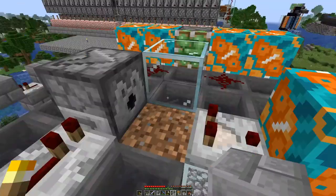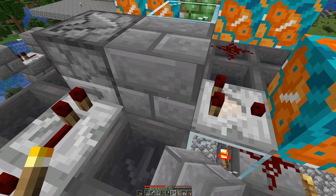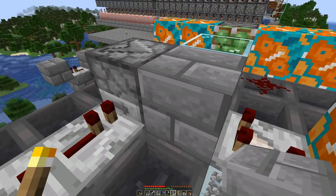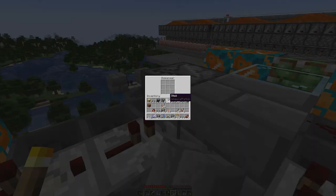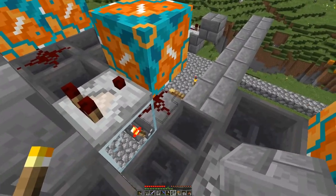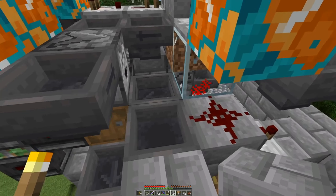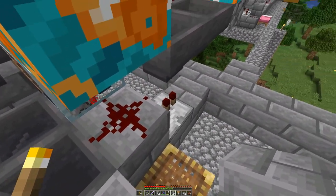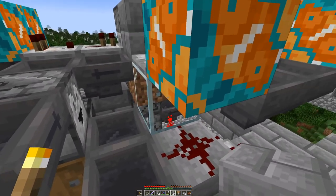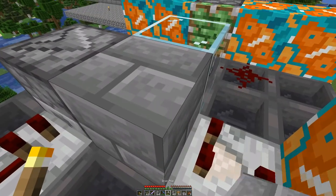The most interesting part for now is: if we have a block here — usually a wood stem block — and we power this dispenser, we get a signal out here, which means powering this block, and then we can get the signal out there, which means powering the system once we detect tree growth.